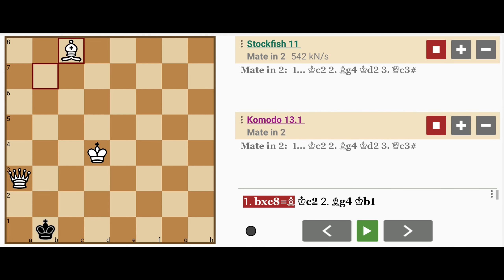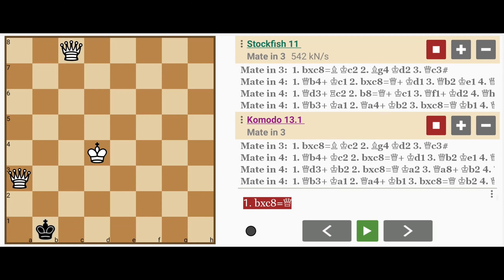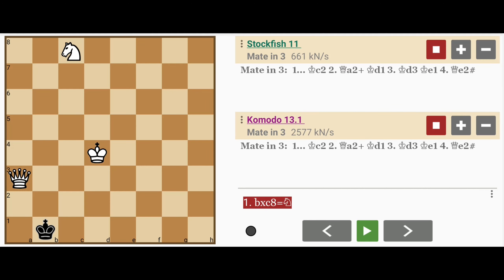Now it should be clear why white cannot promote to a queen or even a rook, because then black is stalemated. What about promoting to a knight? Yes, white can still win, but in 4 moves instead of 3.